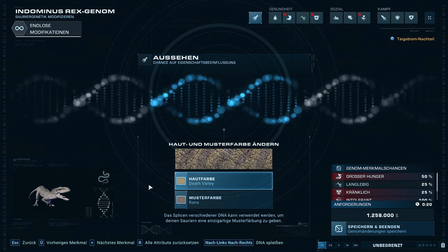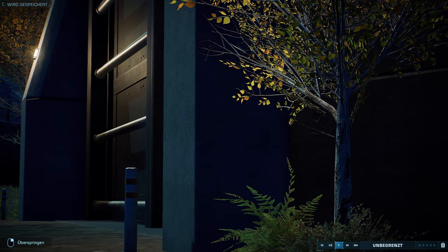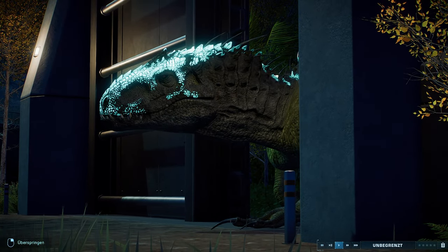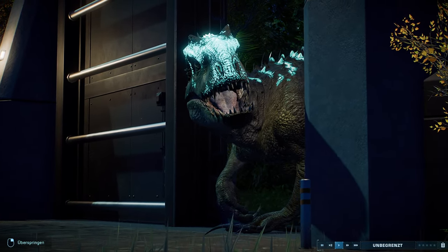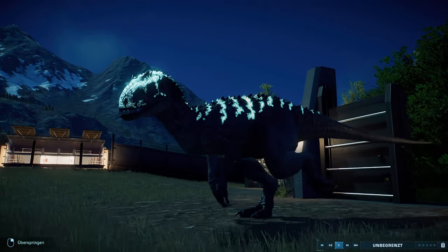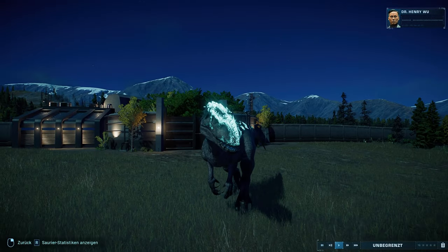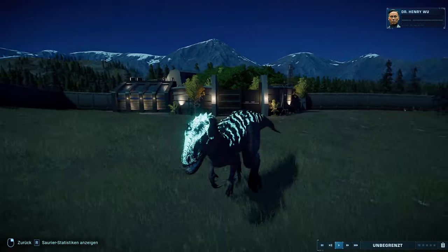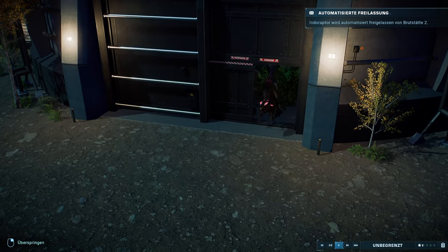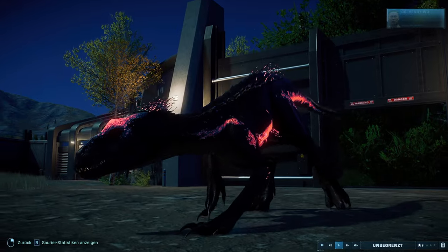Außerdem gibt es neben den vier neuen Spezies auch noch einen neuen Leucht-Skin für den Indominus Rex. Den findet ihr hier – Hautfarbe Lux. Der sieht in-game so aus, so türkis, sehr, sehr hell auf dem Kopf. Und auch für den Indoraptor gibt es einen neuen Lux-Skin. Und der sieht in-game so aus.